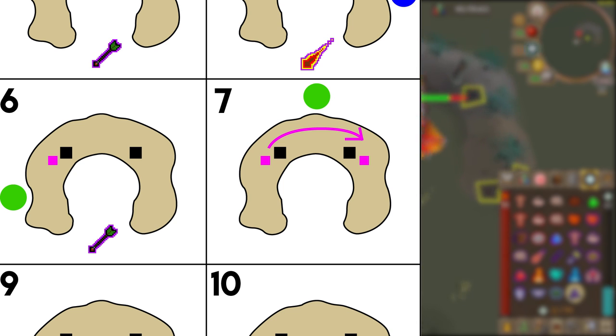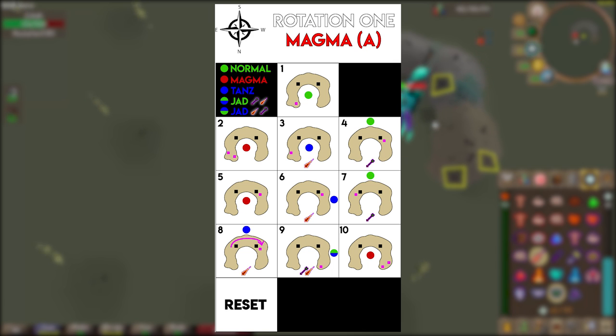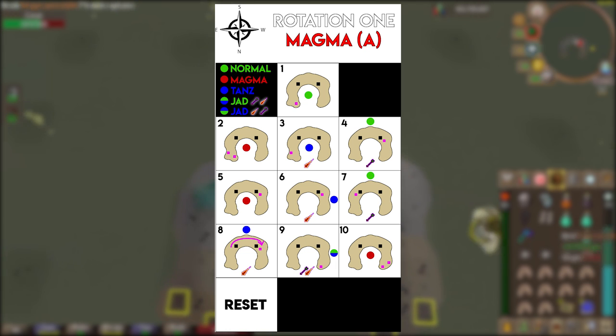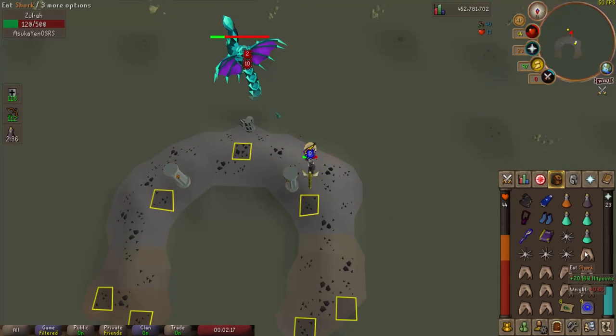On certain squares there are two pink dots — the beginning of the arrow is where you start, and where the arrow points is where you'll need to move to later in that phase. These images are made to help you understand how the phases work, and eventually you won't need them anymore. All of these images are in the description below — you can download and save them via an Imgur link. Down at the last tile you'll see a tile that says 'reset' — if you make it through every phase of the rotation, on the 11th part Zulrah will reset, go back to phase one, and it will not be the same rotation all the time. There's only a 25% chance it will be the same rotation you just did.